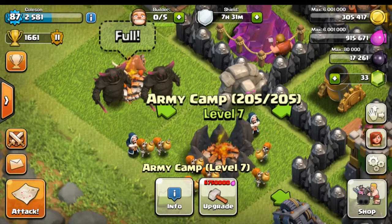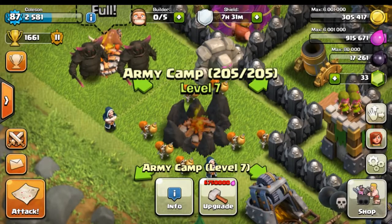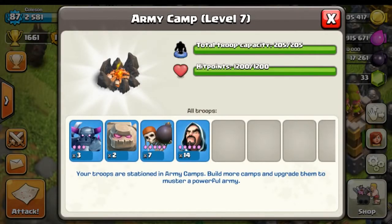For town hall 8 and town hall 9, my army camps are currently maxed out at 205. I can go to 220 but I felt this was an easy medium between town hall 8 and 9. If you are town hall 8, subtract a few wizards and you'll come to the right troop composition.